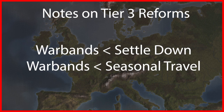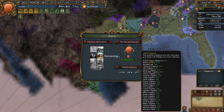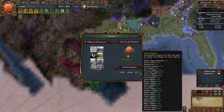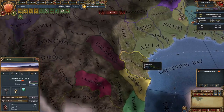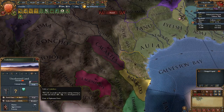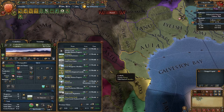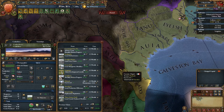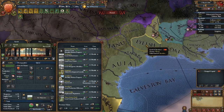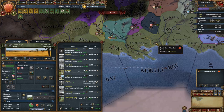Warband is outclassed by the other tier 3 options. Settle down allows us to distribute our development across multiple provinces, trade goods, and states, giving more income. The strongest part of this reform is the ability to build irrigation and longhouse buildings in each settled province, adding a flat +0.02 to tribal development growth and a flat +0.1 to reform growth. Abusing these buildings allows us to gain tribal development extremely fast and settle all our tribal lands. However, when we run out of tribal land to settle the strength of our tribal development diminishes. This reform also lets us enact subsequent reforms the quickest, but you may miss out on potential development if you reform too quickly.